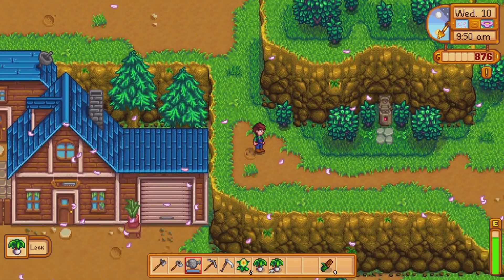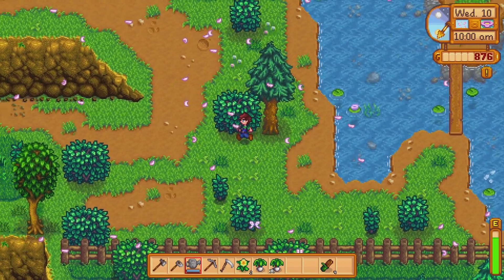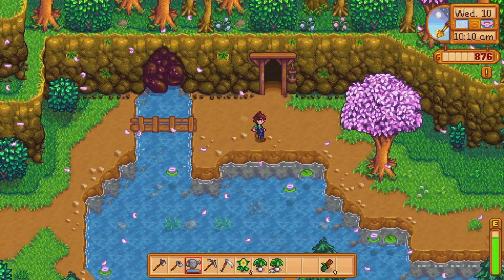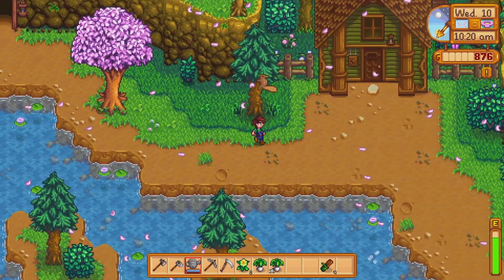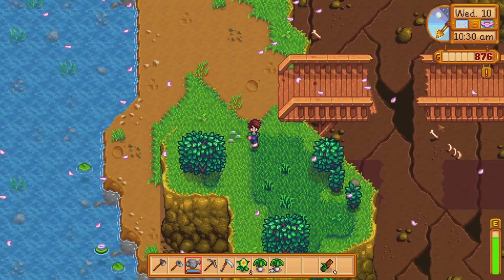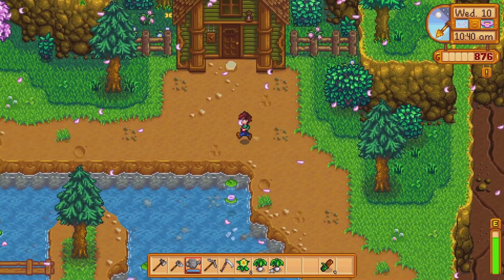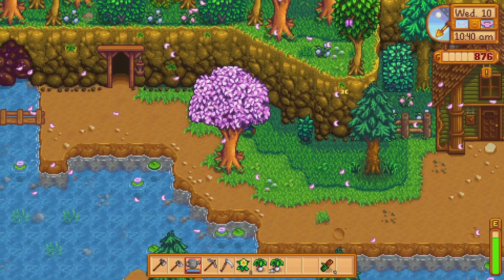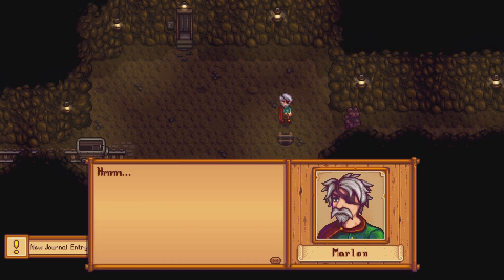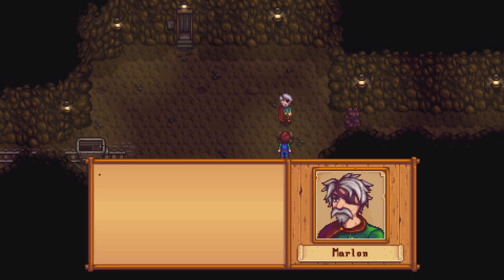Let's head up through here where the mine is. Let's check around here real quick just to make sure there's no forageables. Still can't enter. Oh, this is where the bridge is - this is what I was talking about in the last episode. I do think I have to enter the mine for that to activate, so we're gonna go ahead and do that.